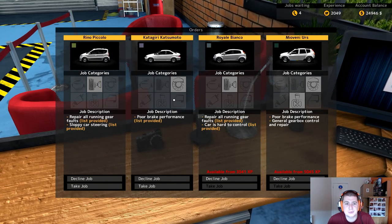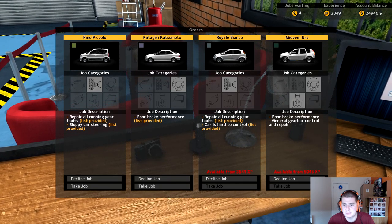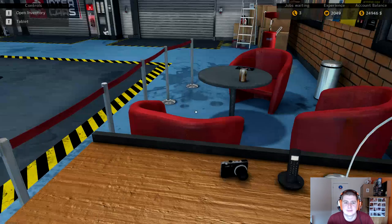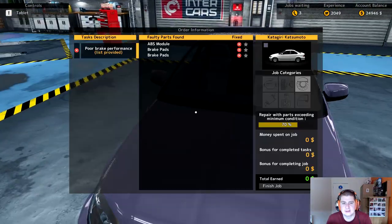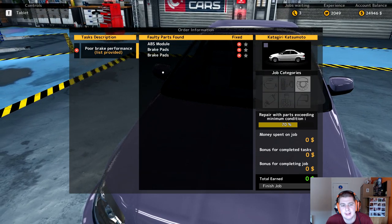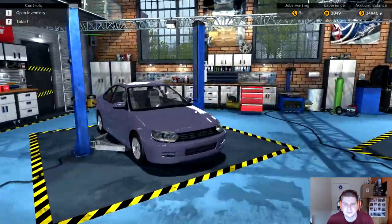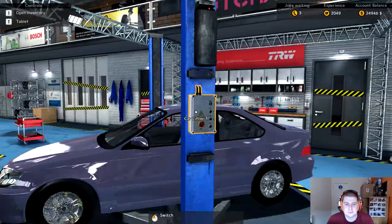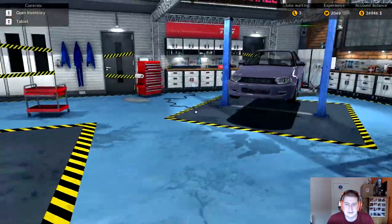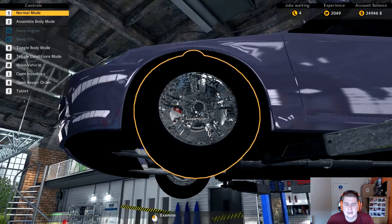We haven't done a brake job yet — we've done steering. I haven't got enough XP for that one with the gears, so let's do one for the brakes. Here she is — the faulty parts are the ABS module and some brake pads. I might not remember exactly where the ABS module is, but we'll get her up on the lift. I think I access it from the top actually. That brake pad doesn't look too pretty.